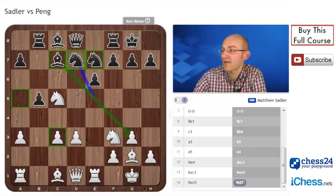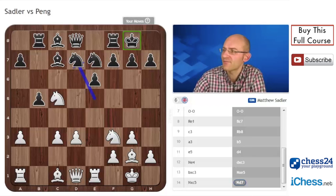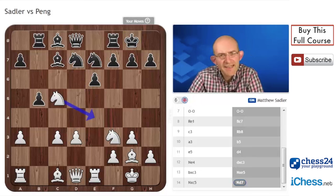Basically, nothing amazing happening in the position at the moment. It's not like we're attacking the king or anything, but just a pleasant position for White. Just looking at the position in general, Black's a little bit more cramped, less space and all that. I didn't really feel I should be exchanging off those knights, so I just brought my knight back to e4.